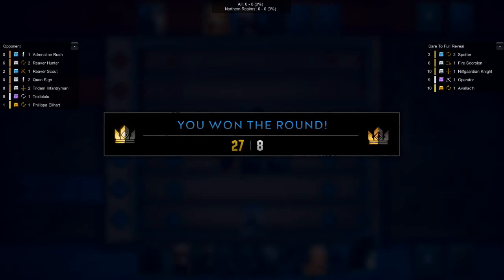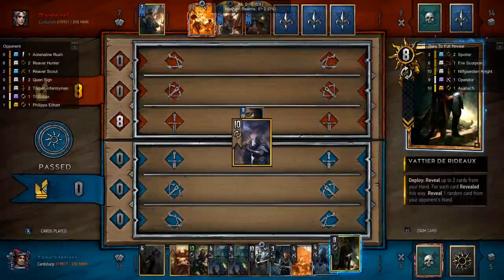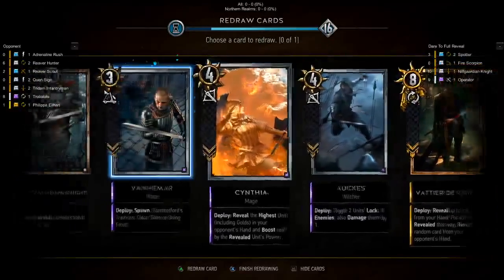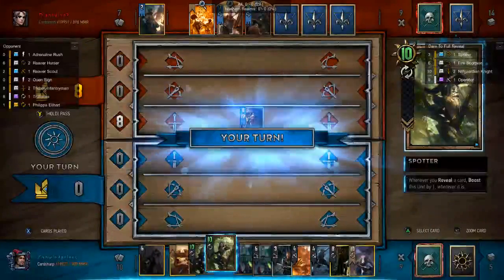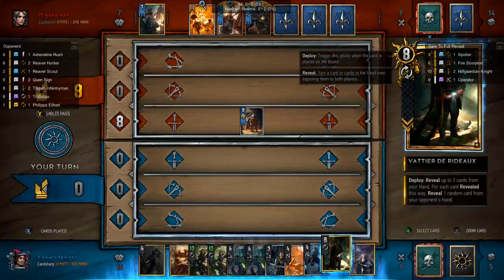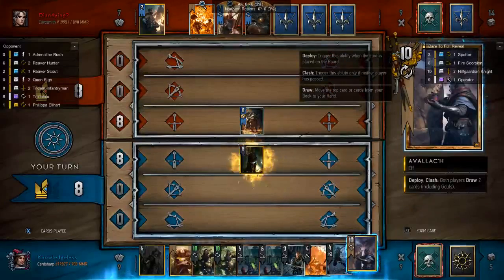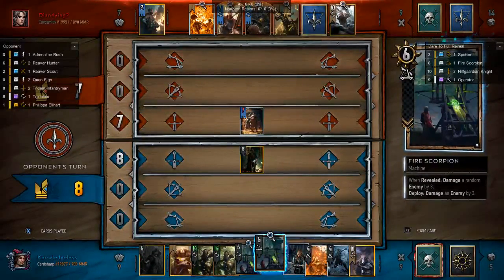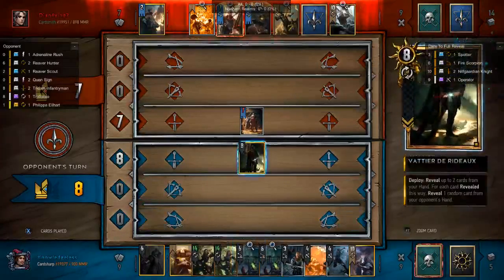Now, if our opponent uses Neneke, which they might, we can survive that — I think. Playing Ox would have been great but we can't win them all. We'll push you out. We don't want to play Avalok until the round's over. We're just going to reveal these for now — it's not going to do any damage. So we know he has these cards in his hand, but we do not want to play Avalok until it will not proc on anything.